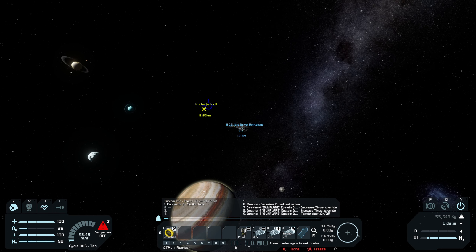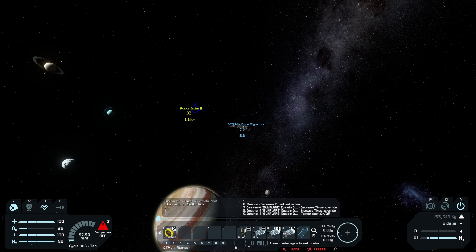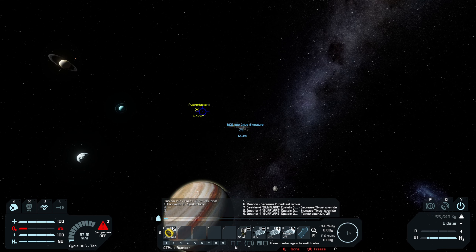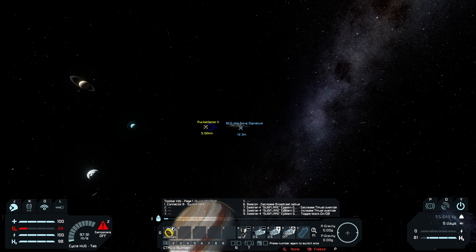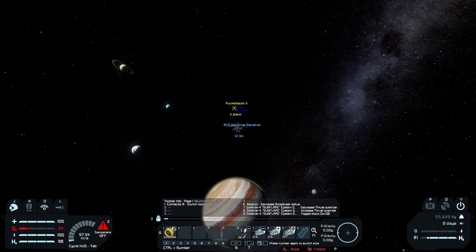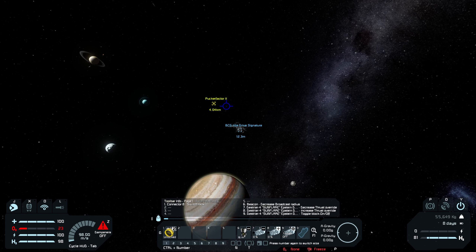We'll still have the mix of Earthers, Martians, and Belters, but everyone's going to be more Belters. We'll also have the mix where maybe some Laconians got put in there, maybe some people from Ilus got put in there — so the backgrounds are going to be much wider. I haven't decided if any actual Laconian ships ended up there yet, because that would be kind of fun.